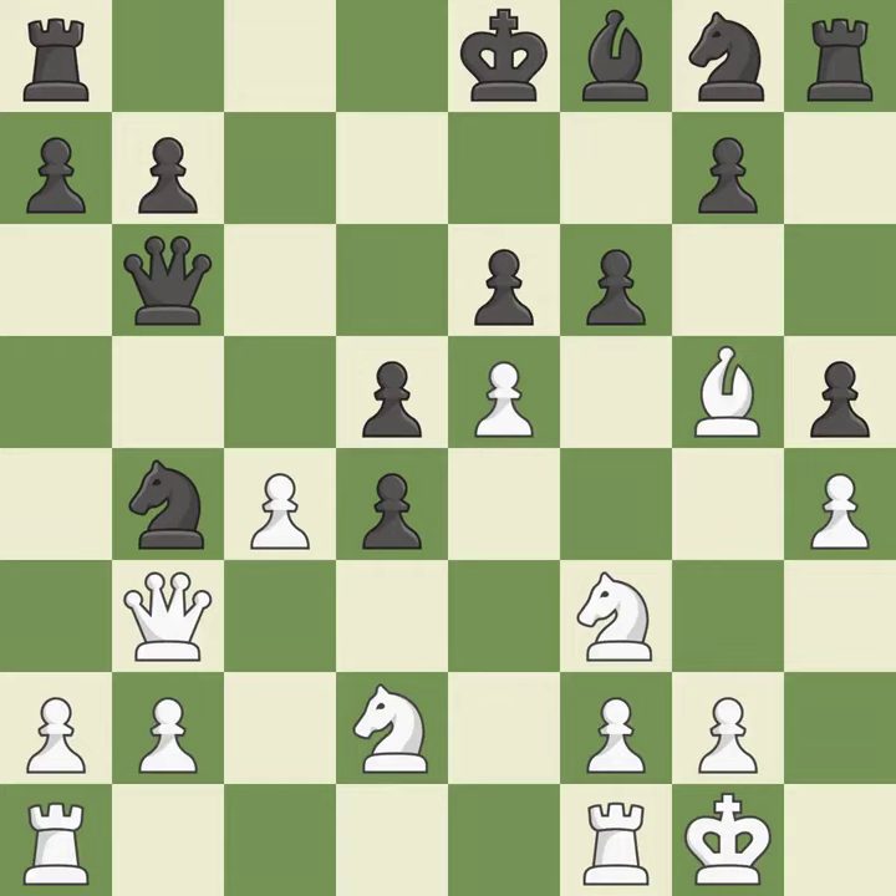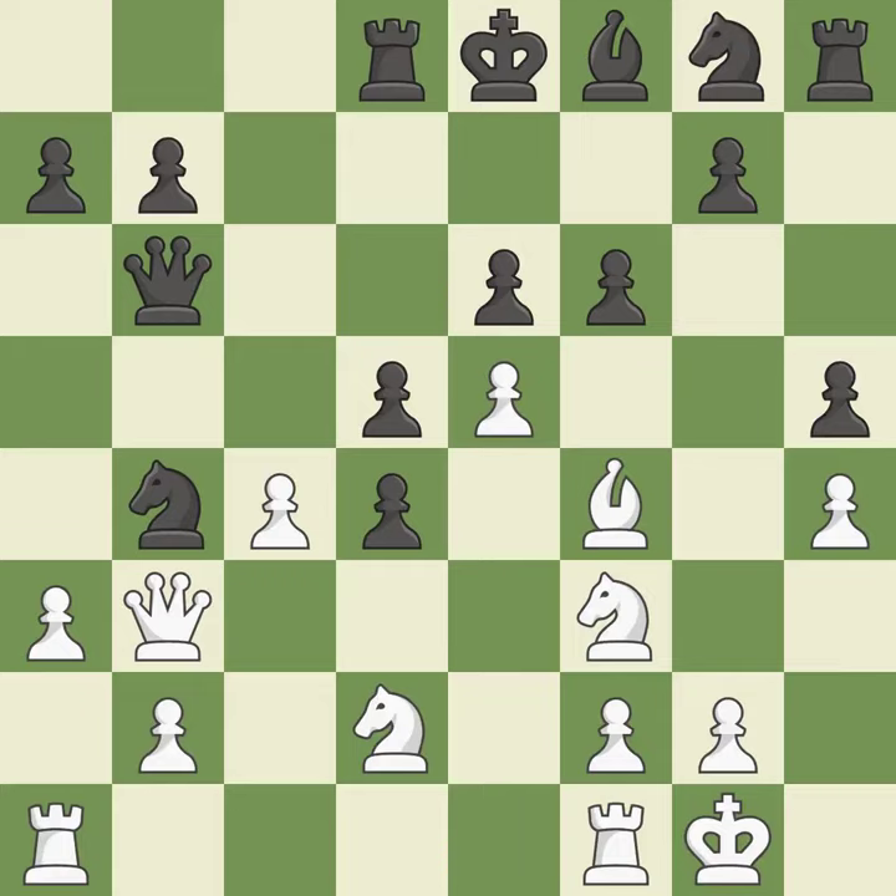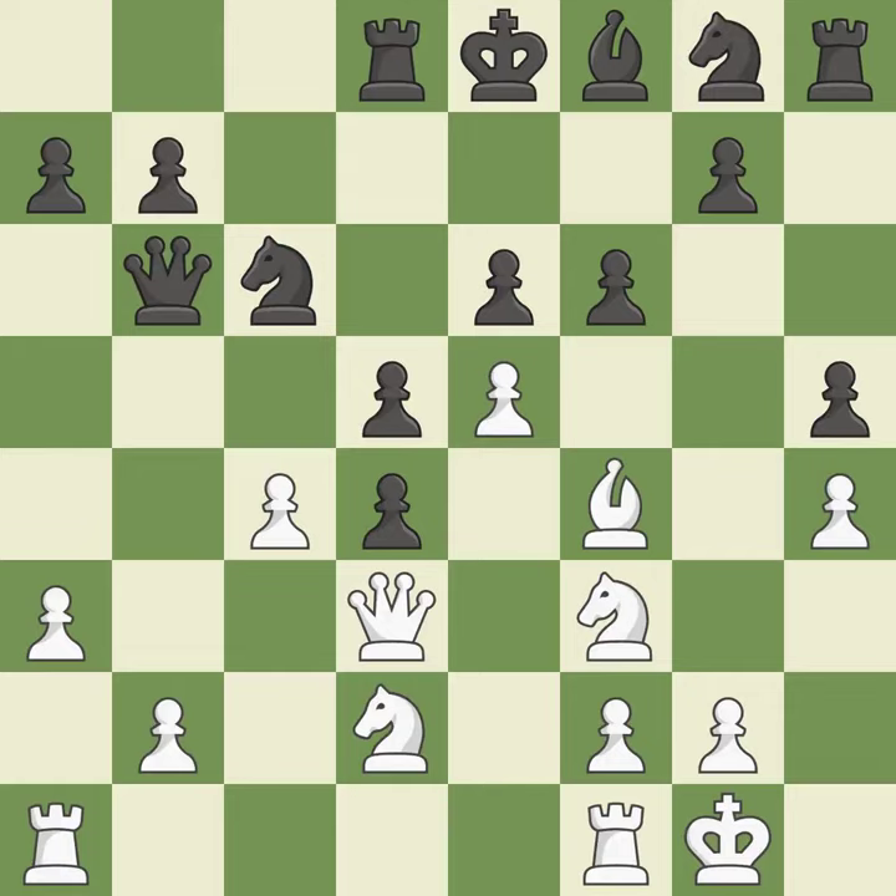This overlooks an opportunity to develop a knight off its starting square, allowing the opponent to kick the knight — a mistake. The bishop is now in a secure position, which is good. This is a missed chance to offer an equal exchange — incorrect. This strikes a rival knight, which is quite good. This suggests exchanging items of equivalent value — ideal. Among the best actions. The king no longer has castling privileges — incorrect. The pawn is now in a safe position — good.